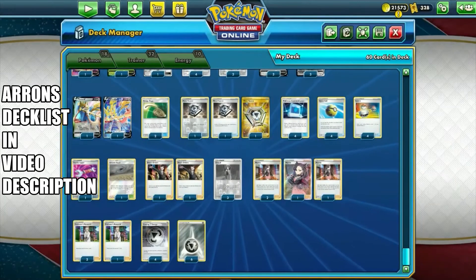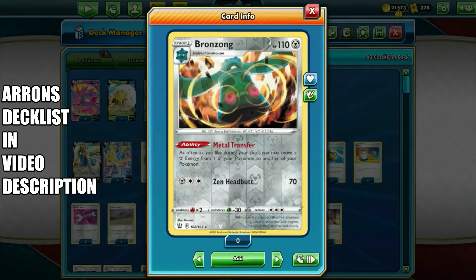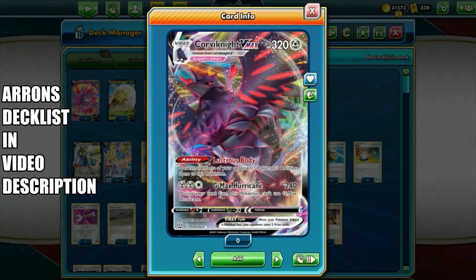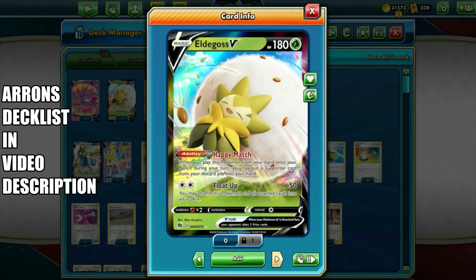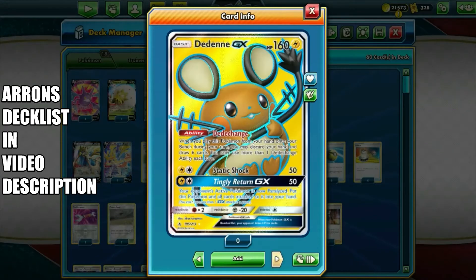There are six basic energies in play. The key support Pokémon is Bronzong with Metal Transfer: as often as you like during your turn, you may move a Metal energy from one of your Pokémon to another. So you can alternate energy from one Corviknight to the other ready on the bench. Other usual suspects for support Pokémon include Rotom V with Dark Asset — when you play this on your bench you can draw cards until you have six — Eldegoss for Happy Match, letting you retrieve a supporter from your discard pile, and Dedenne GX, which lets you discard your hand and draw six cards.